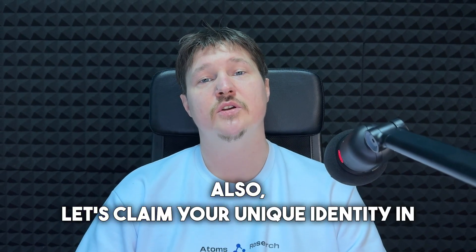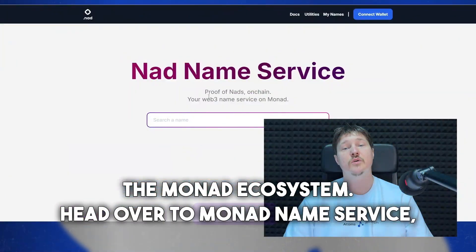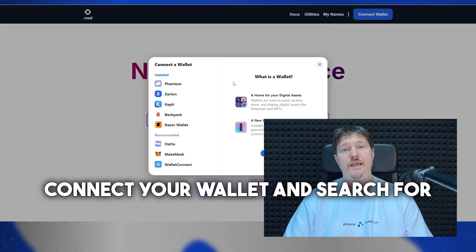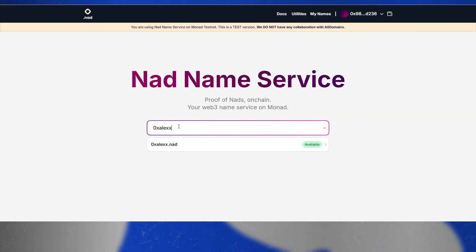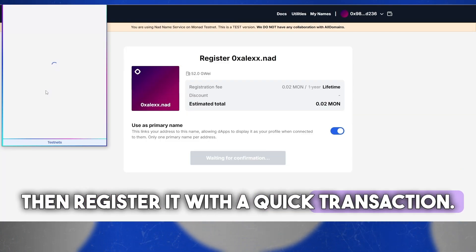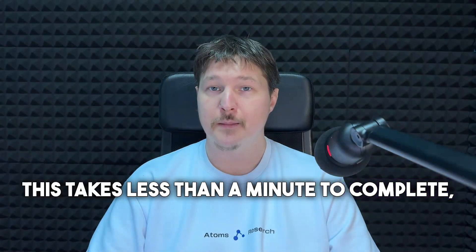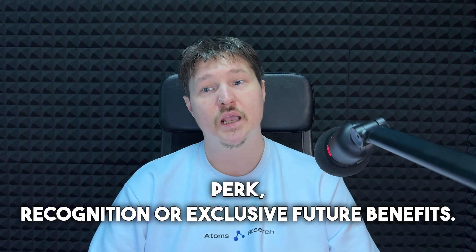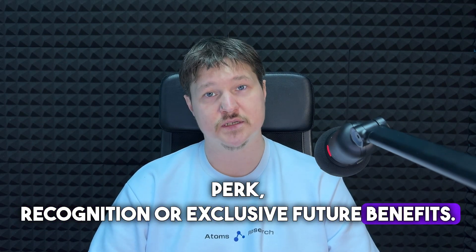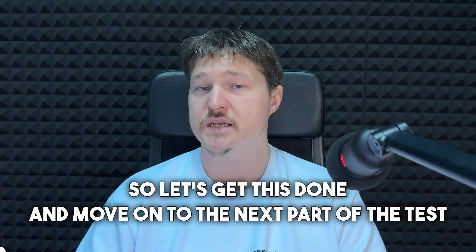Let's also claim your unique identity in the Monad ecosystem. Head over to the Monad Name Service, connect your wallet, and search for an available name. Then register it with a quick transaction. This takes less than a minute to complete, but it could mean early adopter perks, recognition, or exclusive future benefits. Let's get this done and move on to the next part of the testnet.